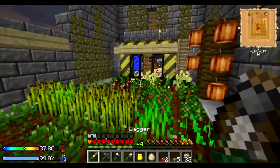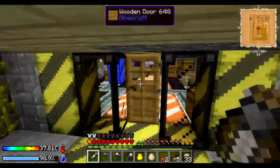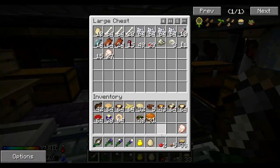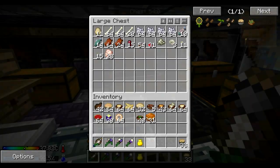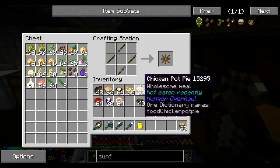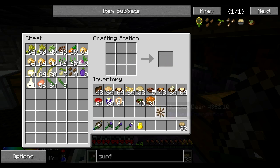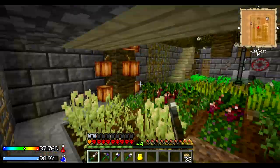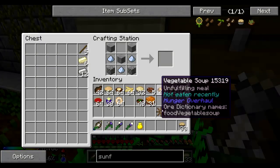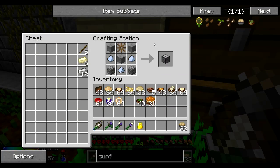A lot of food in here to collect, but that's not what we're here for. We want to go to the city, and there is one more thing I want to do first — make a wooden gear. We put the wooden gear like so, and get ourselves a grindstone. If we grab some sticks, we get ourselves a wooden crank.